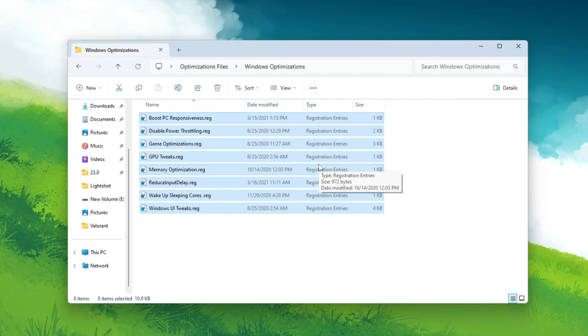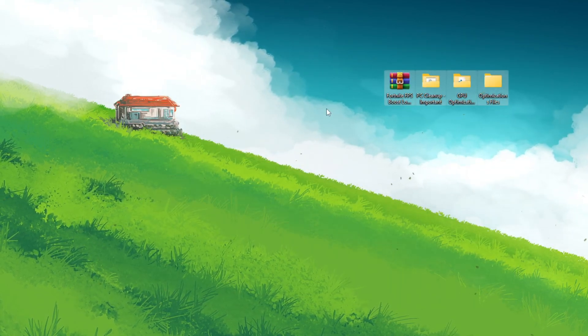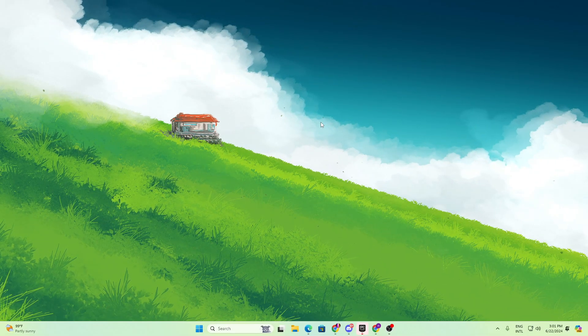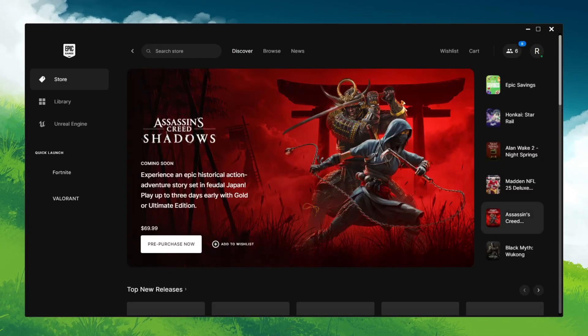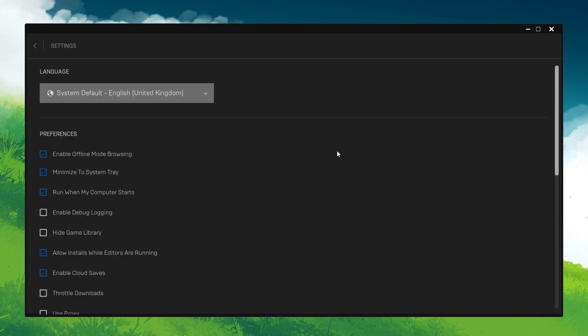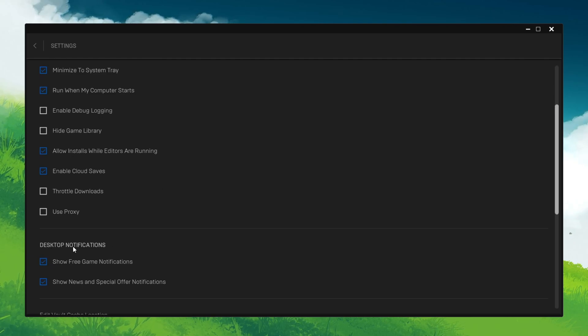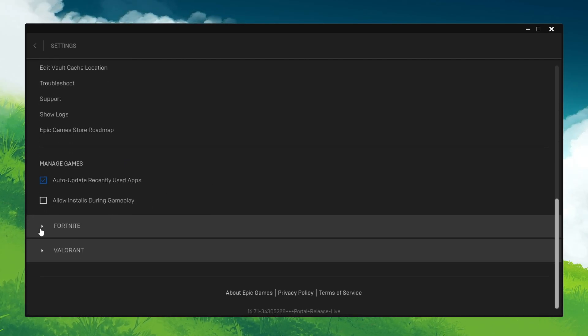Once you've installed all the registry files, close out the folder. You can also delete all these files from your PC now. In the next step, optimize some settings in the Epic Games Launcher. Open the launcher, go to your account icon, open Settings, and scroll down to find the Preferences section. Uncheck the notification boxes to disable notifications for the Epic Games Launcher.